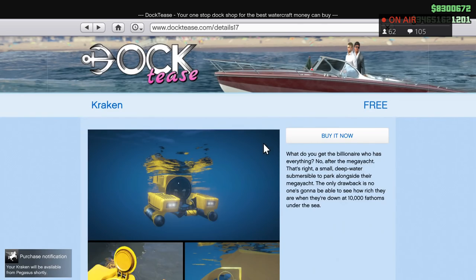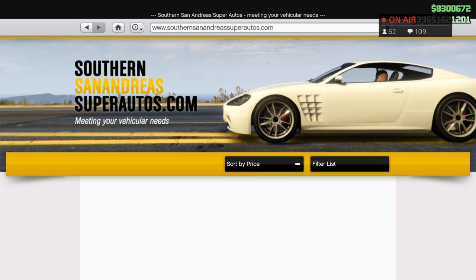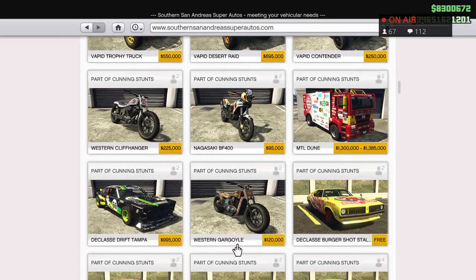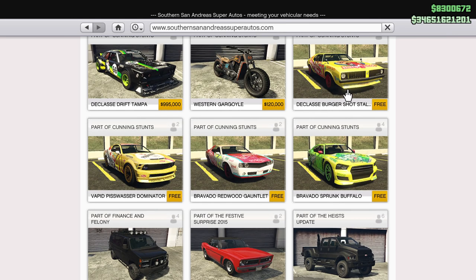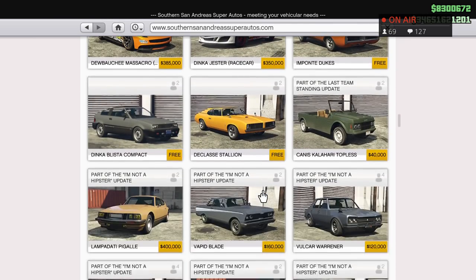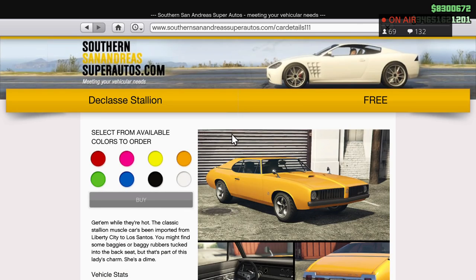The Imponte Dukes we already picked up — that's free. Now let's find the Classy Stallion car down in Southern San Andreas. Also, if you're a returning player and haven't noticed, some sponsor cars have been free for a while too — the Burger Shot, Pisswasser, Redwood, Sprunk Buffalo. If you're new to GTA and need a car quickly, pick those up. Here's the Blista Compact — it's free. If you guys like Back to the Future, this is the closest you'll get to the DeLorean.